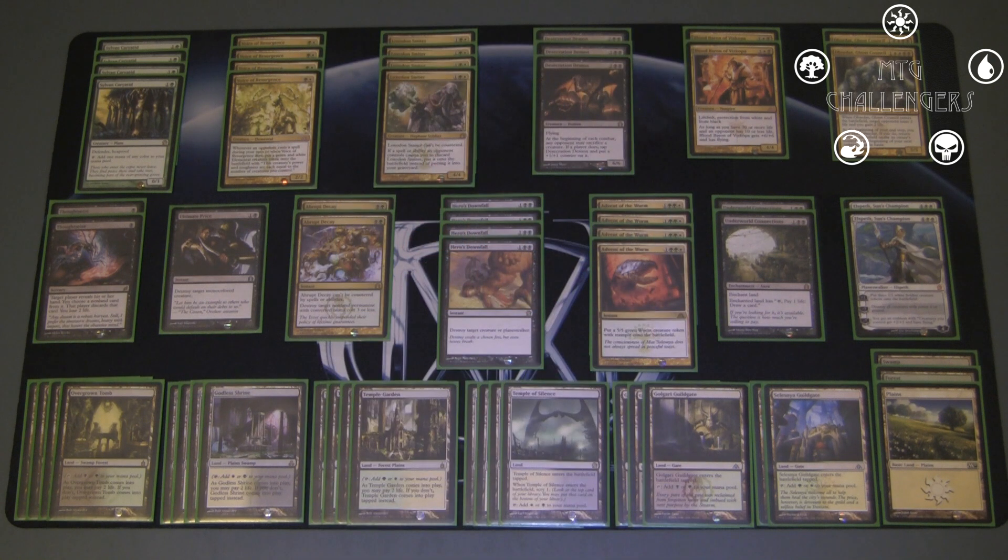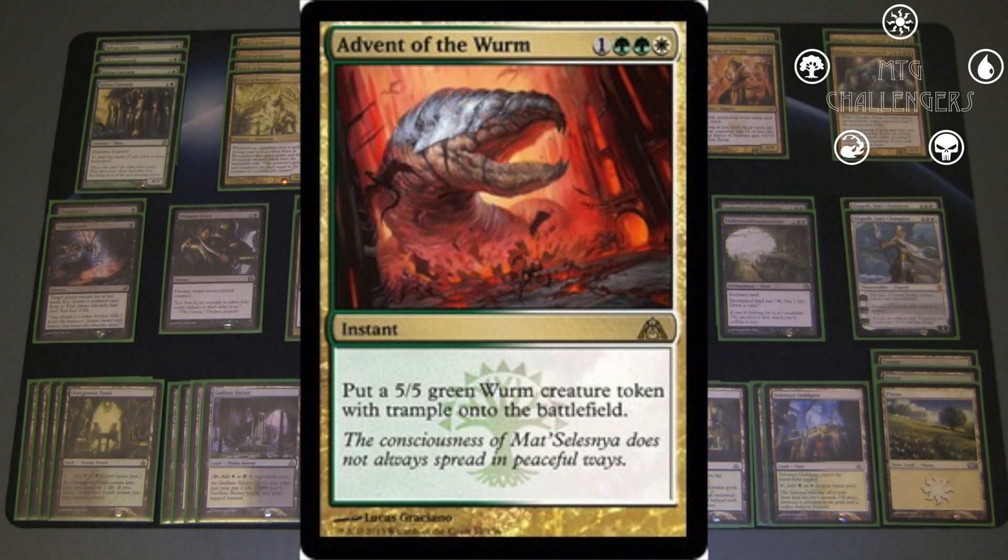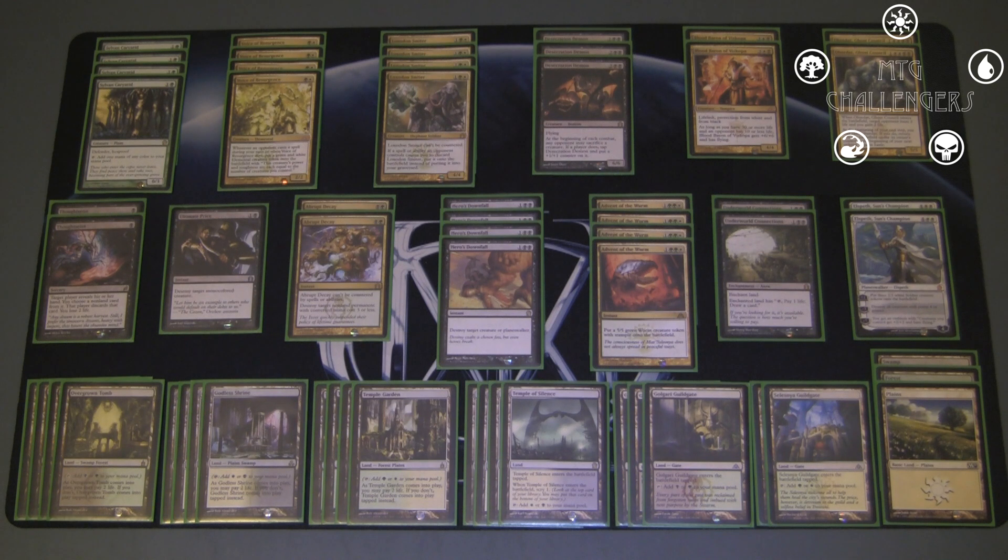Next spell is Advent of the Wurm, again four copies. I don't really know what to say about this card — it's just absolutely insane. A 5/5 trample for four is one thing, but adding instant speed is what pushes it way over the top. You can do all kinds of cool things with it: leave four mana open and let them think you're bluffing, then flash it in and screw up their combat math. Or flash it in at the end of their turn, or flash it in to block. You can even bluff the other direction and inhibit plays they were going to make. As soon as I saw it in the Dragon's Maze spoiler, I knew I was going to be playing four copies in some deck, and it fits into this deck very nicely.